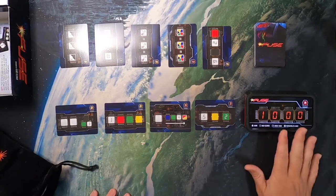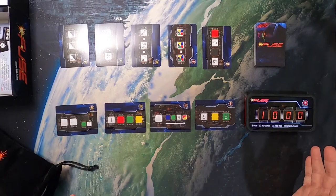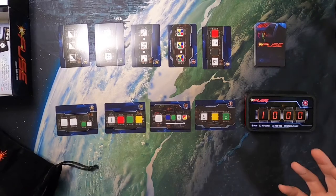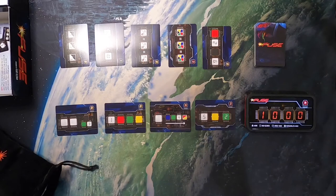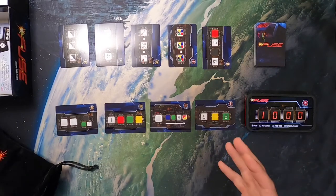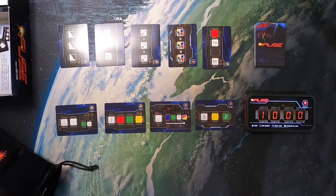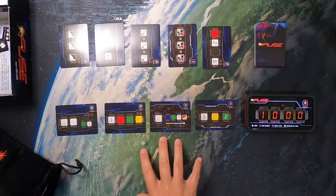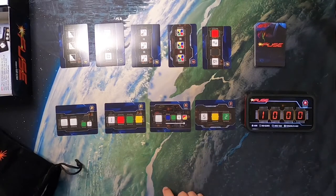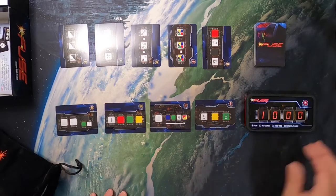This timer is on the Renegade Games companion app — it's free to download on iOS and Android. It gives a lot of theme to the game because there's a mechanical robotic voice talking to you the whole time, and the countdown sound effects really help drive the game. I highly recommend downloading the app rather than just setting a 10-minute timer on your phone — it's free, doesn't take up much space, and adds a lot to the game. I'll draw three dice from the bag at a time and find spots for all of them.